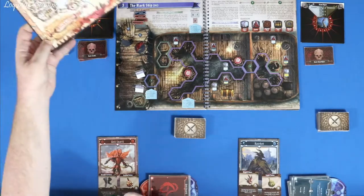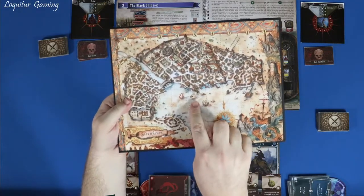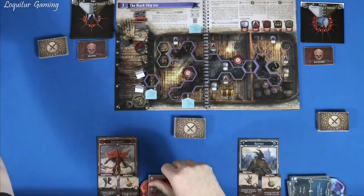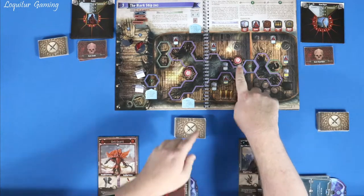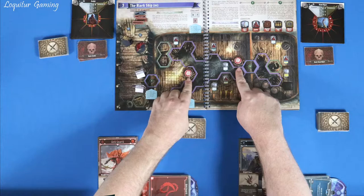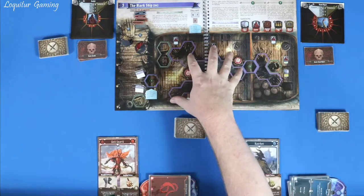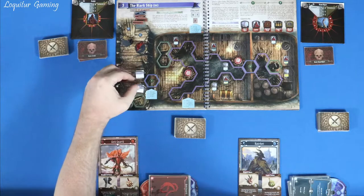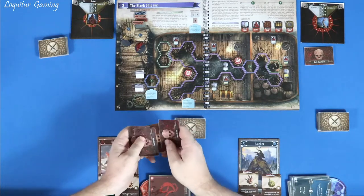Scenario 3 takes place on the Black Ship at the docks of Gloomhaven. Setup includes a treasure chest, two damage traps that deal three hit points, two coin tokens, and rooms yet to be revealed. Just these two Zealots are out to start.